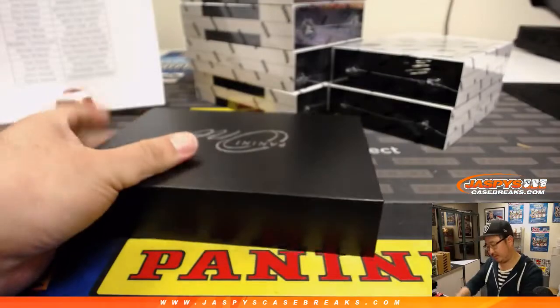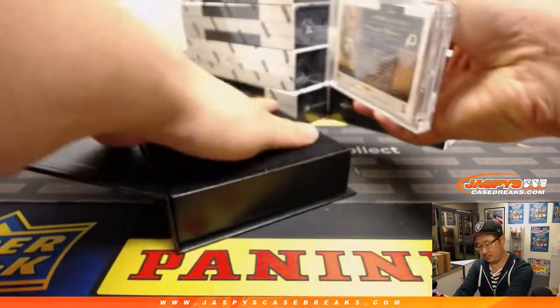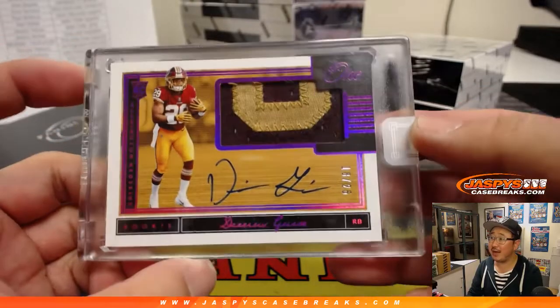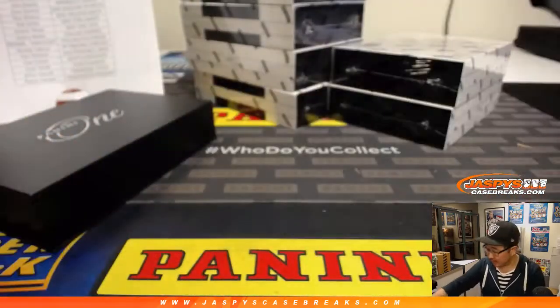Matt Whitaker, what's going on? Nice. Darius Geis, 18 out of 25. That purple foil is really cool. That goes to Patrick Kaye and his Redskins.